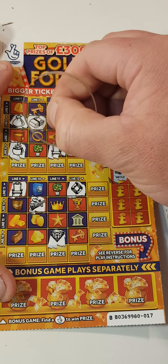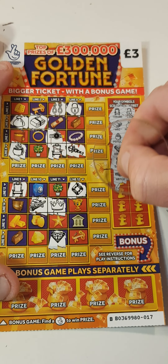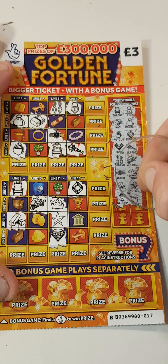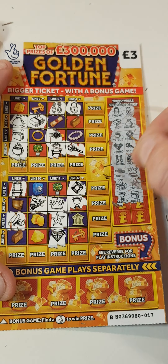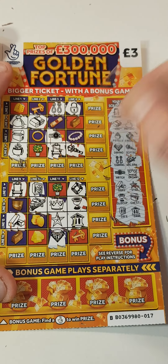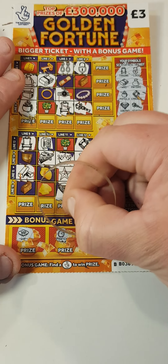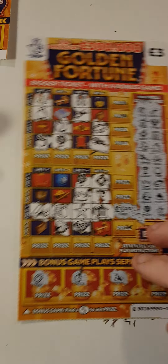A watch and a crown. Bars and a star. Gold cup and a chest. Safe and a bank — nothing. We've got VIP pocket watch, coin, and a stack — so nothing on that one. We've spent nine and we've got three pounds back.